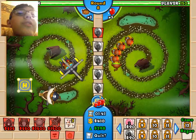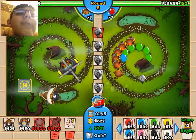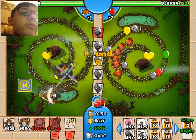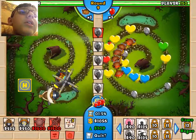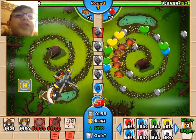Now I started sending lead balloons, so he can't pop them. Since he can't pop lead balloons, I decided to send them. And you should have thought about that — you should have gotten a juggernaut. You should have got the triple dart, then a juggernaut.